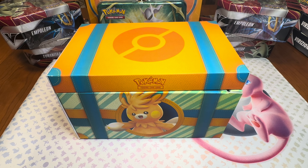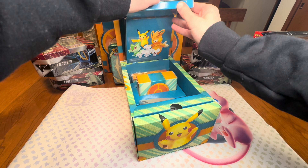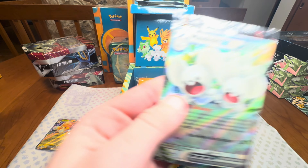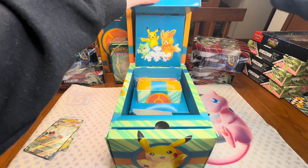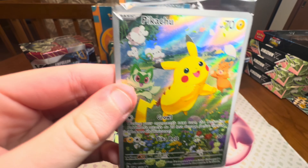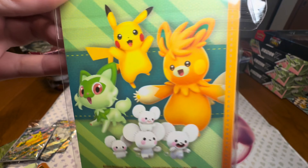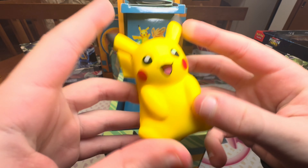With us today I've got my cousin Collin. Collin, you want to say hi to everybody? Hi! He's gonna open up the first box. Starting off with the promo cards up at the very top of the box — Palma, very nice card. Mousehold EX, very nice. Two super cool EX promos already — Sprigatito EX and a Pikachu promo card.